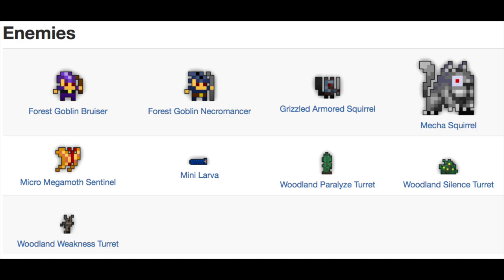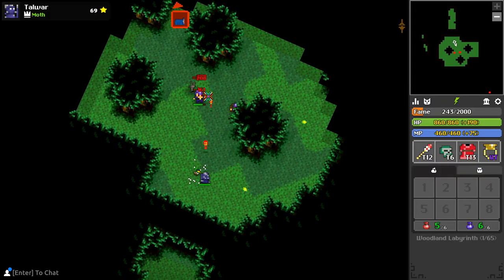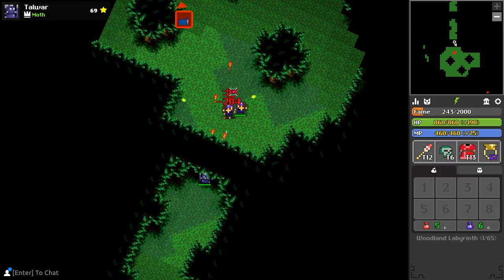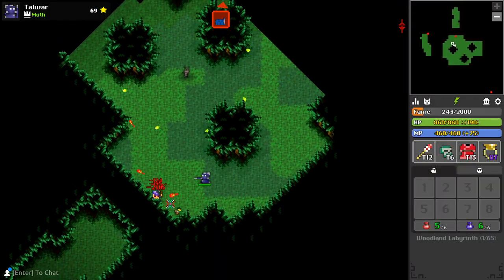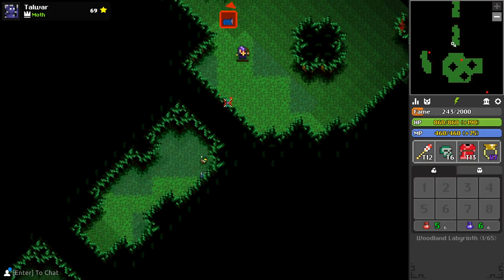There are four main enemy and hazard types to watch out for: Goblins, Squirrels, Moths, and Turrets. Forest Goblin Bruisers are a standard melee enemy that hobbles around before abruptly charging to your position, tossing out a single 100 damage whacking stick at a moderate rate.